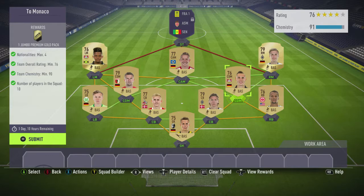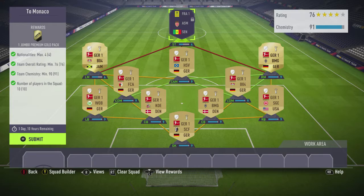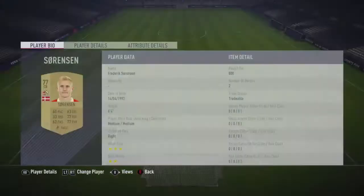With this one I went with a full Bundesliga team — we didn't need to get the chemistry that way. The French league players are way too expensive trying to link up with Keita at Monaco, so I went with Bundesliga. You do have to get a lot of Germans; nationality is maxed at 4. The German center backs are pretty price fixed, over a thousand, so I was able to pick up two Danish center backs for a little bit cheaper.